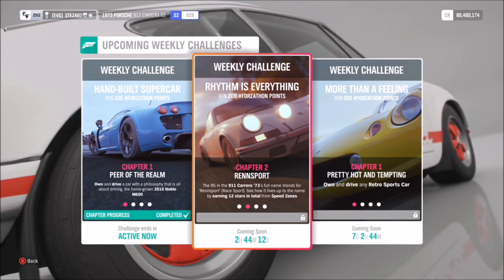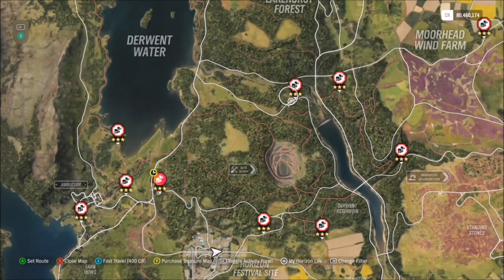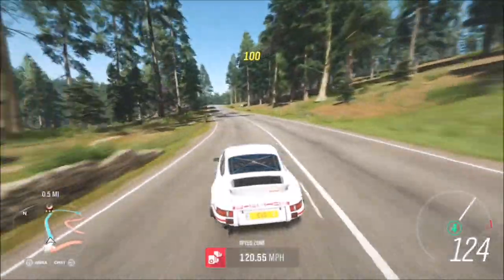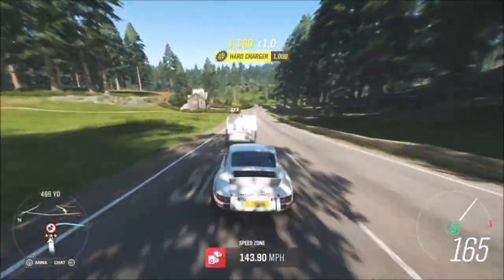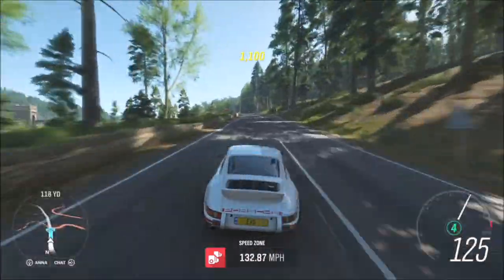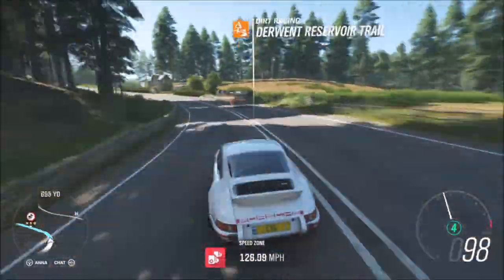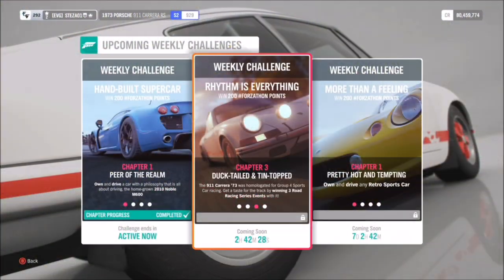The first challenge wants you to get a total of 12 stars from speed zones. If you filter the map you'll see all the speed zones available, but the easiest one is definitely Forest Green. To get three stars you only need to hit 90 miles per hour, and it's not too technical — the corners are quite long with no sharp turns, so getting three stars is very easy. You just need four runs of three stars to complete the challenge, and it's very quick and simple.